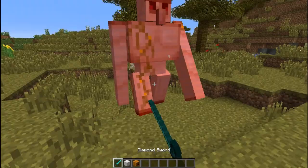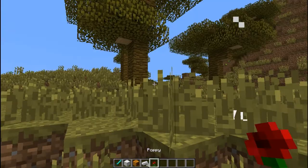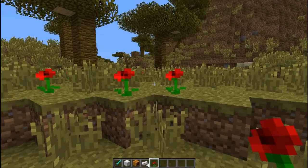Also if you try and kill an iron golem, you can also receive a poppy from its drop instead of a rose.